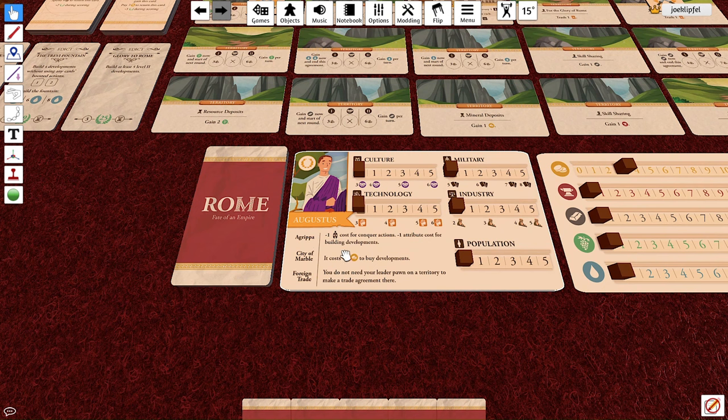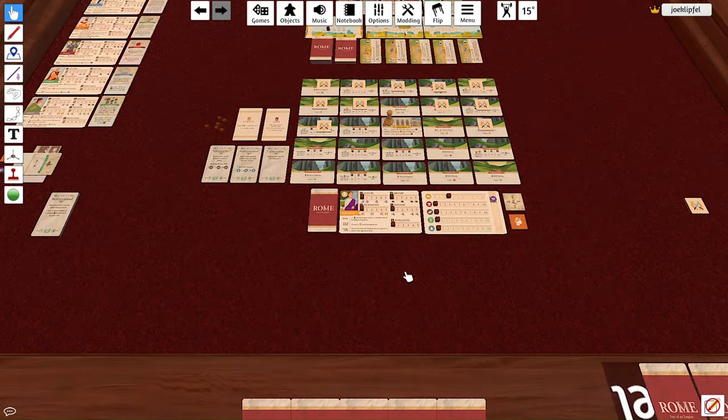Each leader has one or more special abilities that just do what they say. For example, Augustus's City of Marble ability says it costs plus one gold to buy developments. Usually there's a mix of good and bad abilities, and the special leader cards follow the same pattern — typically one good and one bad. They're somewhat thematic to what those leaders actually dealt with historically.